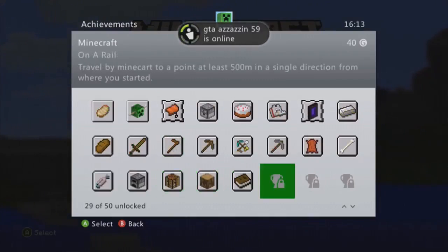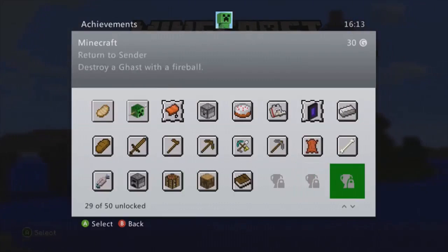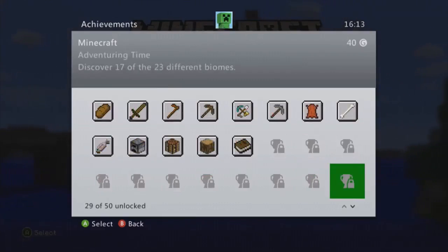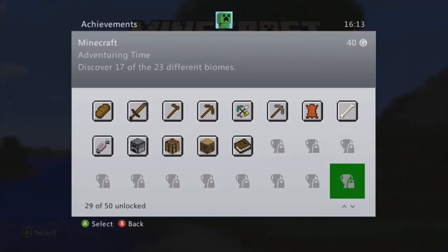There are also harder ones I haven't done yet - kill a skeleton with an arrow from 150 meters, which is quite hard to do. Deflect a ghast fireball - that's easy to do. And discover 17 of the 23 different biomes. I didn't even know there were 23 biomes altogether, so let's see how that one goes.